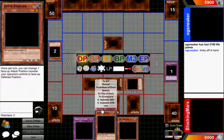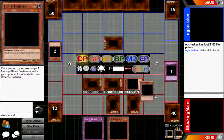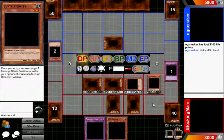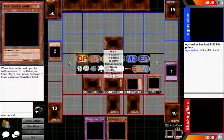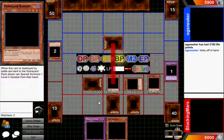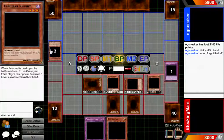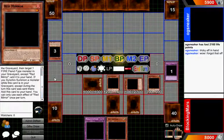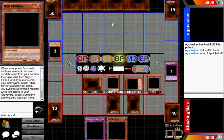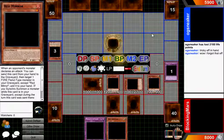We can get Gaia. So I'll normal summon him. What I'm going to do is flip him into attack mode and actually attack the face-down with Familiar Knight. That way, if it's any weird effect, it won't get triggered. Okay, if you normal summon a monster — nothing weird, just a 0/0 monster, kind of annoying.